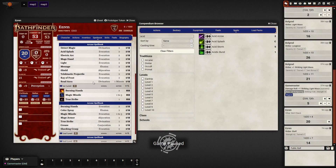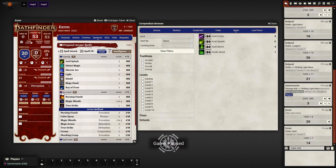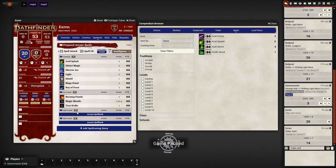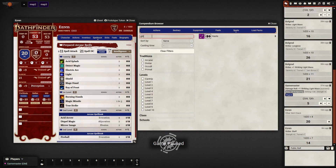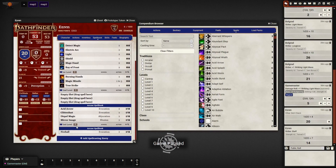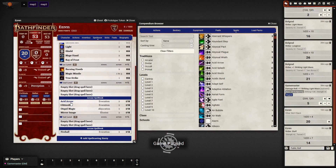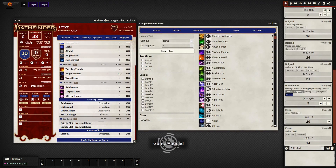This is getting unwieldy, so you can click these little book icons to collapse the prepared spells. Let's go ahead and do the second-level spells and third-level spells. He has three second-level spells and two third-level spells. The spells he has prepared are acid arrow, dispel magic, mirror image, fireball, and haste.